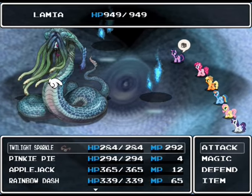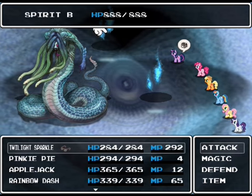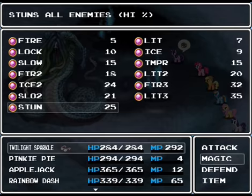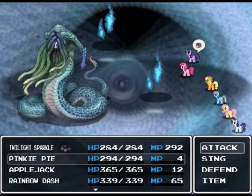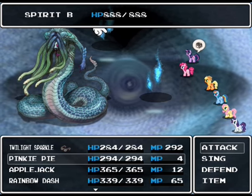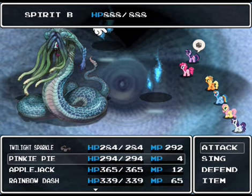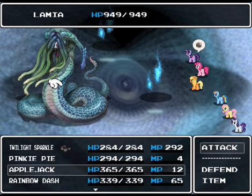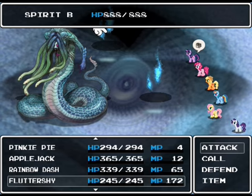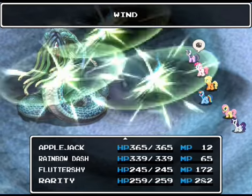A couple of new enemies here: Spirits and Lamia. Spirits are weak to wind, not fire — despite it being the Ice Cave. Wind actually is fairly useful against them here. And Lamia is actually weak to lightning rather than fire. I want to use Stun. Spirits here can use physical Paralysis, they can use the Rub spell, and they can also use a water elemental attack as well.